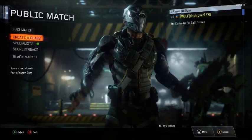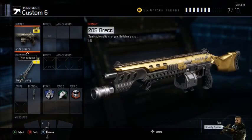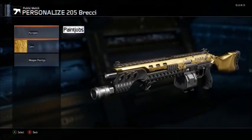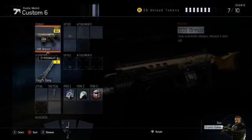We are back in Call of Duty and I thought I'd do another getting gold, or how to get gold. This one is on the Brecci — however you want to pronounce it. Now this shotgun is definitely different than the KRM, because on the KRM all you needed was one-shot kills to get to the Policia.